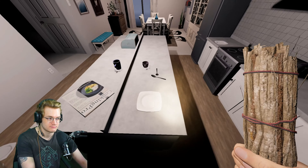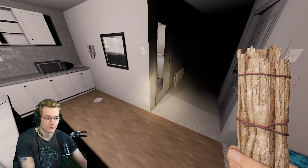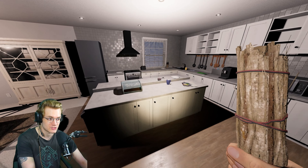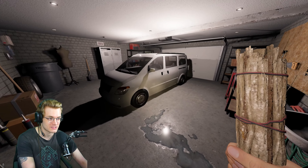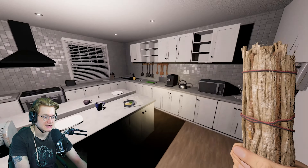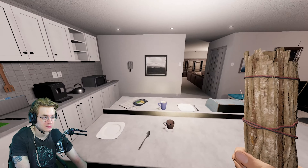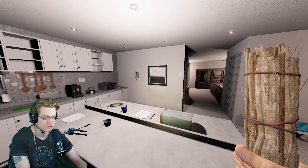Looping is where you run around an object. There are two places in Tanglewood where you can do this: one being the kitchen island, and the other being the van. So, priority is to get the lights on and get the power on, so that when you're looping around the kitchen island or the van, you can see the ghost at all times.